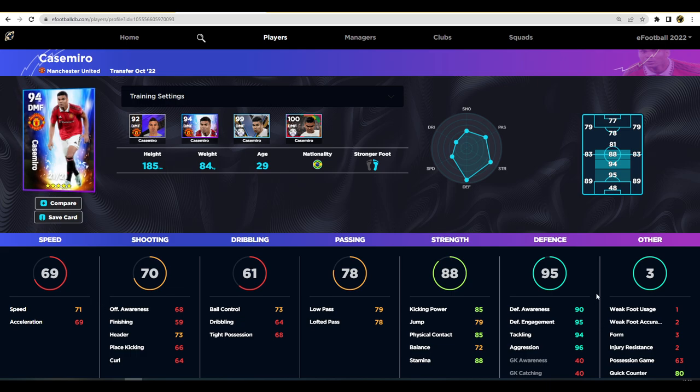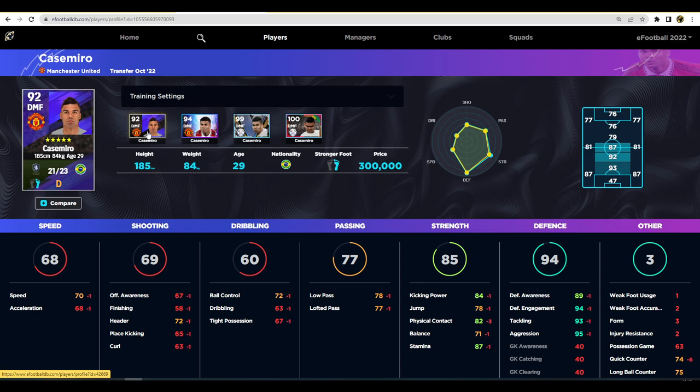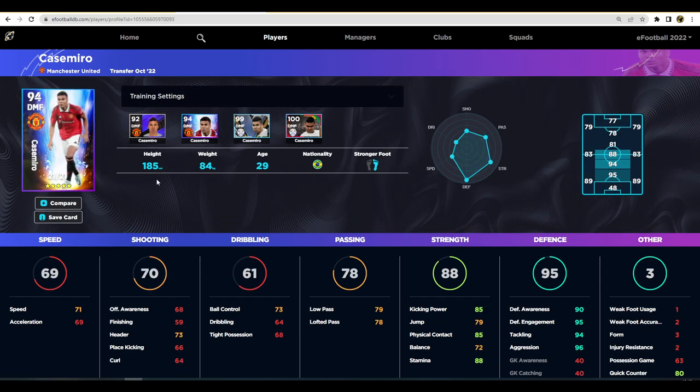We've trained him up quite decently - his speed and acceleration are a bit of an issue, but look at his defensive stats, strength, and passing: really solid. He's going to have tackling, aggression, defensive awareness, and defensive engagement. I've always said it: if you don't have Makelele or Vieira, there are three DMFs you should look at - Casemiro, Barrios, and Tonali. Casemiro is box-to-box yet defensive-minded, Barrios is more of an anchorman, and Tonali is a deep-sitting passer.